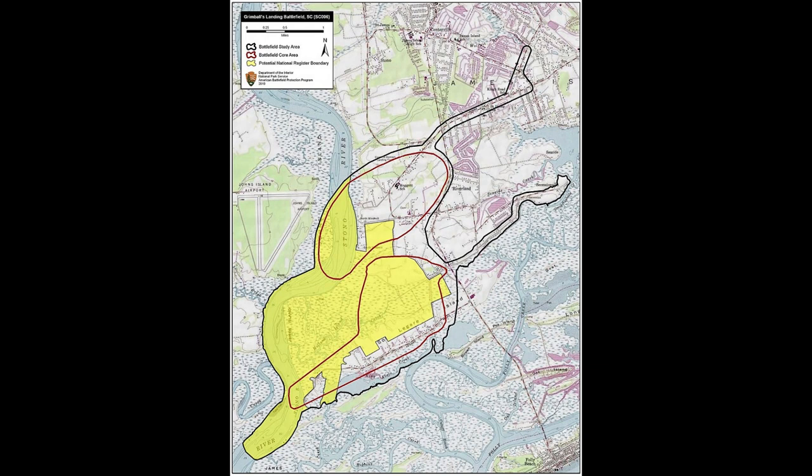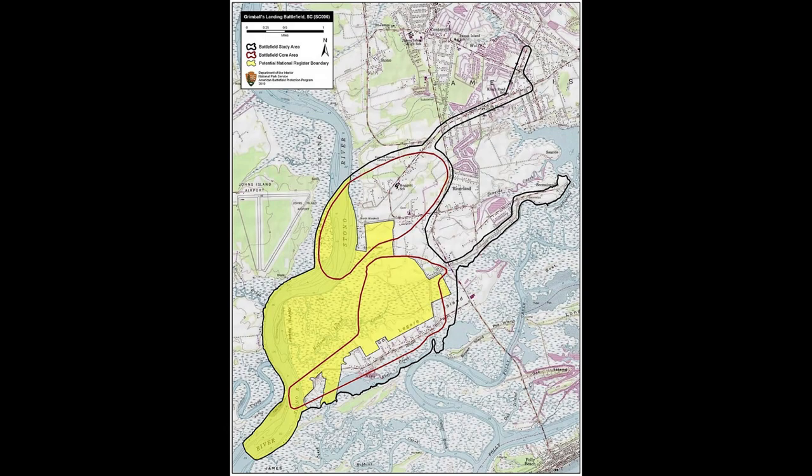That was some crazy stuff. That was the most brutal thing we've seen in the Civil War — those draft riots. And it wasn't even technically a battle. But Grimble's Landing and the first battle of Fort Wagner set the stage for the more popular one, which we'll have next week, as we'll cover Honey Springs in Indian Territory, Charleston Harbor No. 2, and Fort Wagner No. 2 — which is obviously the one where the 54th met its demise and its heroism.